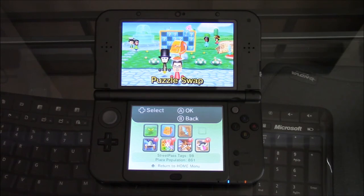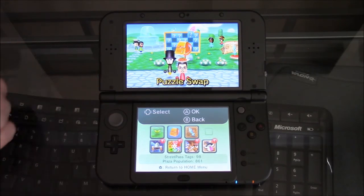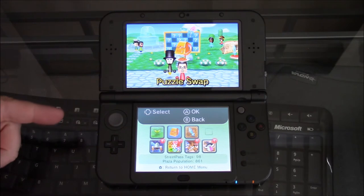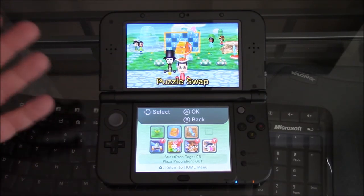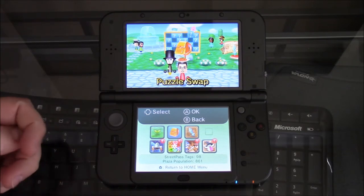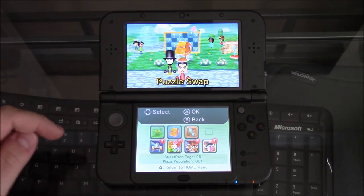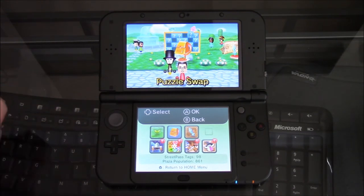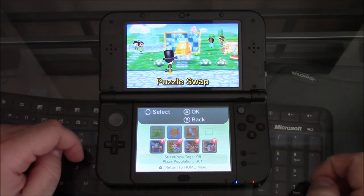In this video I'm going to be talking about an exploit that is starting to get around. If you're a 3DS owner and you use the Street Pass and Spot Pass features for puzzle swaps and other games, there's an exploit you can start doing before Nintendo gets it patched, because this is a pretty big exploit. The biggest part involves Puzzle Swap, so let's jump right in.